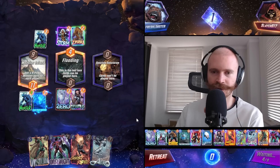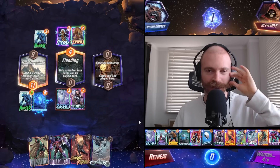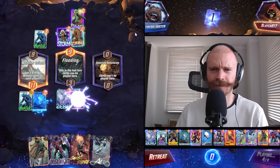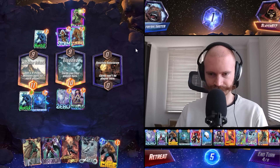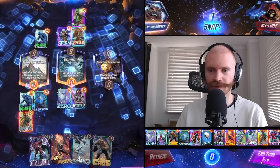Honestly, it's not looking too horribly for us with Vision. And we're a good player, so we'll draw White Tiger as well. Surfer? Zabu Storm for Laris - that's odd. I'm tempted to snap this. This is the last chance we get.